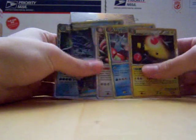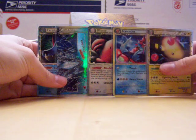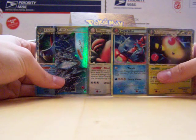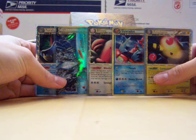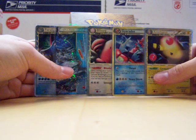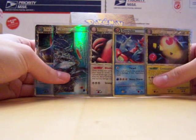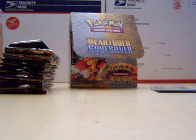So, first half of the box: we got Feraligatr Prime, Lugia Legend bottom half, Blissey Prime, holo Gyarados, Ampharos Prime, and Ampharos Prime. So that's three primes, one legend, and you could argue a secret rare — so far so good. I'll have the second half of the box up next. Thanks for watching.